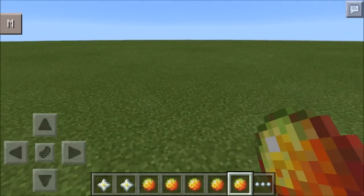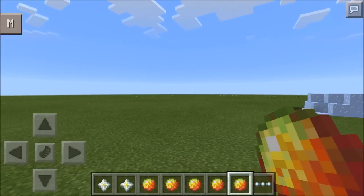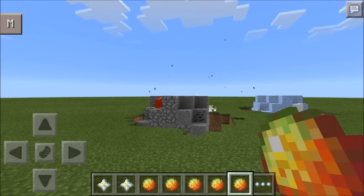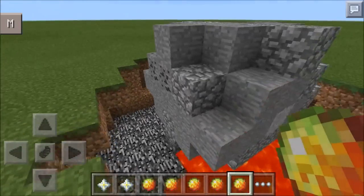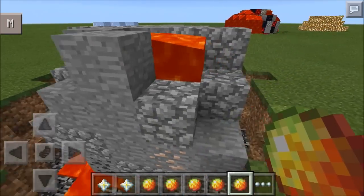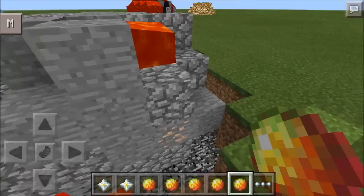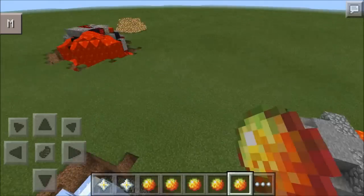This is my favorite: the normal meteor spawner. It has ores, lava, obsidian, and basically everything every meteor can possibly give you. Sometimes it spawns different ores - not just coal. You can see there's iron right there. It's a really cool mod and I hope he updates it.